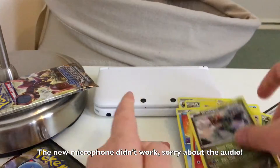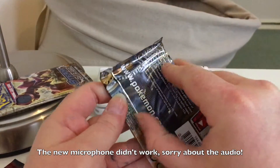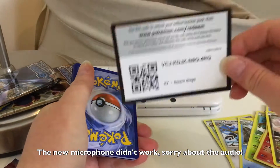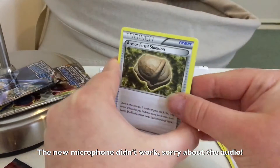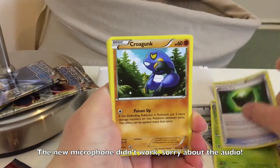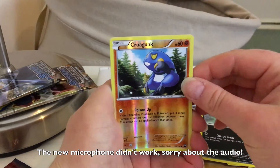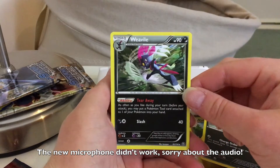It is a regular rare. So the next pack — I wasn't sure which one to open but here we go. Here is a code card. Starting with an Amber Fossil Shieldon, a Skiploom, a Ditto, Croagunk, another Tangela, Klink, Joltik, and Pawniard. The reverse is a Croagunk again, and the final card is another regular rare — Weavile. This is bad luck so far.